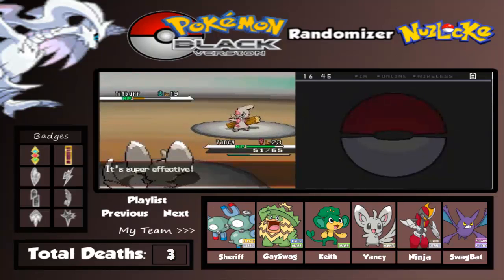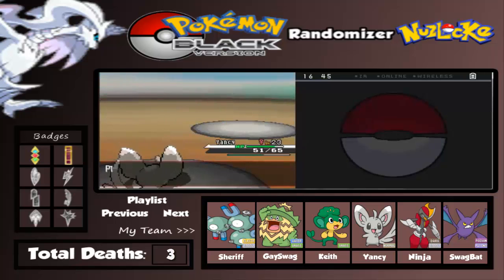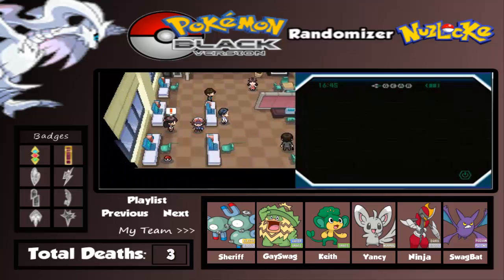Oh no! Low kick of course - I'm getting stopped. There we go, and yeah, we're gonna get the Amulet Coin really quick. There comes another trainer - a female Clerk.